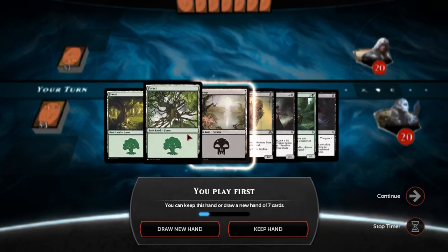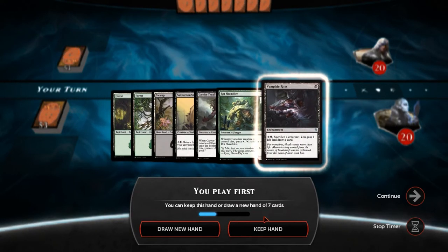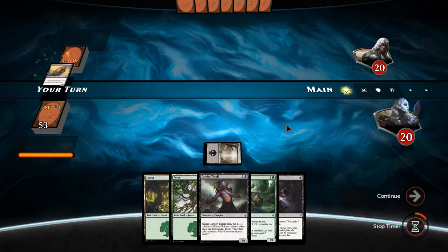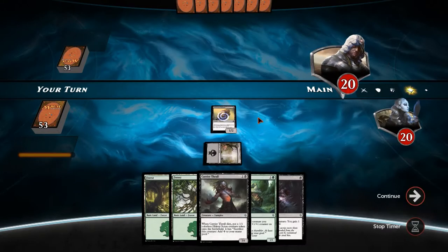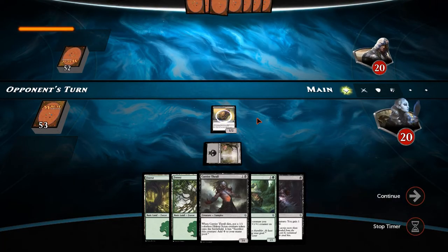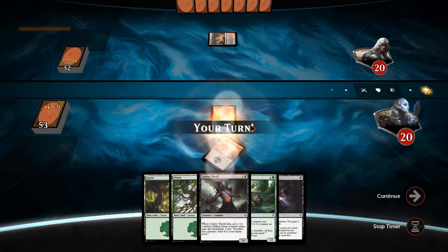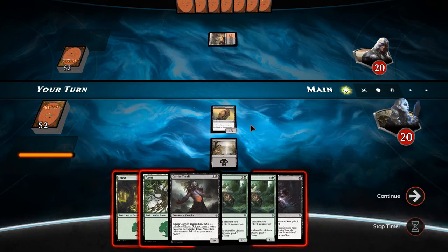We're in and we're on the play. We have a nice amount of mana, plenty to do, and a sack outlet - the nut draw as far as I'm concerned. We'll lead off with sanitarium skeleton. Our opponent is rank 13, Mr. Freeze 35. Our opponent missed their land drop. We're going through our phases - looks like red-black; is it vampires, is it Eldrazi? I'm not quite sure.